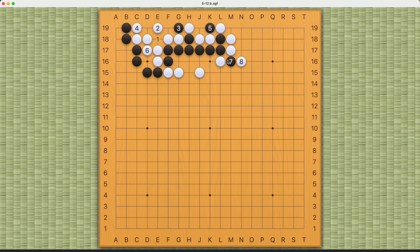Similarly, if white ataris here, black can still play this move — white can't do this; it would be very similar to one of the previous patterns. If white plays here, black can again play this move and escape. If white plays here — this is an atari on black — black can capture. If white plays on the outside, then black can arguably escape here.